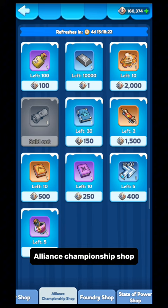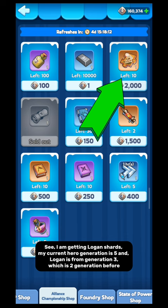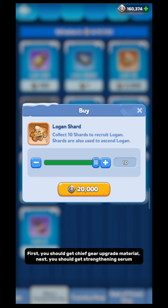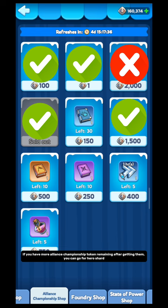Alliance Championship Shop — in this shop you can get hero shards, but you will get the hero that is two generations previous from your current generation. I am getting Logan shards; my current hero generation is 5 and Logan is from generation 3, which is two generations before. But I suggest you to focus more on chief gear upgrade material and Strengthening Serum first. After getting them, if you have more Alliance Championship tokens remaining, you can go for hero shards.